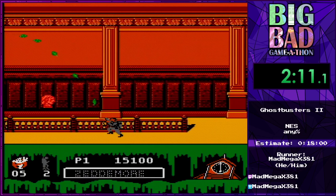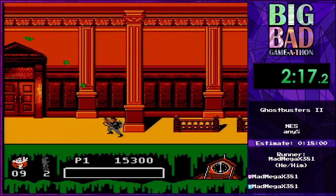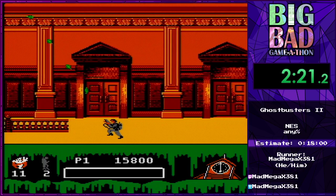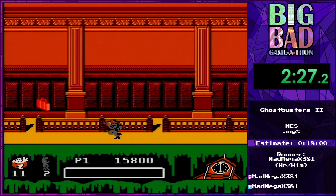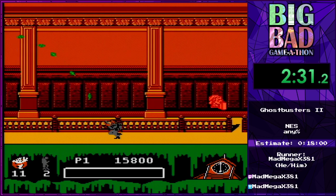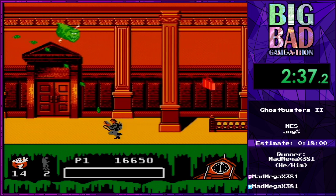This is the second walking stage, and this is Winston Zedmore. Why we control him in the courthouse, I don't quite understand — because he shows up in the courthouse scene in the movie for all of, like, five seconds. But I'm not gonna judge the people that designed this game; I'm not gonna ask questions. They made a Ghostbusters game, and when I was a kid, I was happy about that.